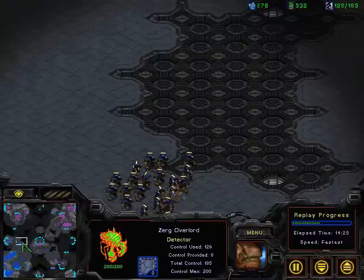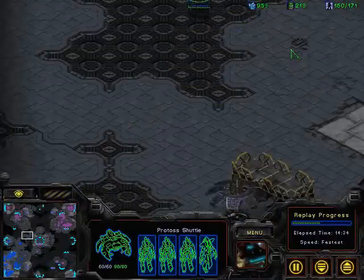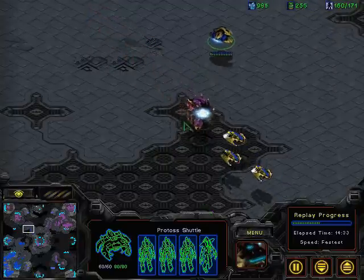Right now, Haim essentially controls the map — he's got hatcheries absolutely everywhere. He's got additional gas that's been capped, got that gas in the upper left-hand corner. He's going to be approaching 5 gas, and 5 gas is very, very hard to deal with.